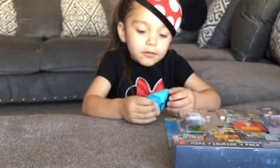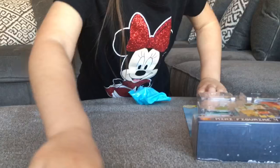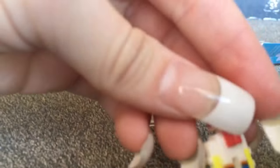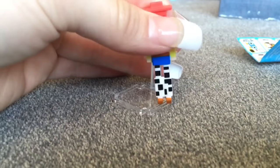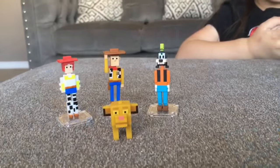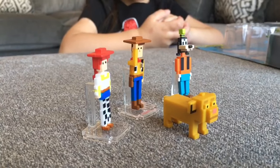Let's see what else is in the surprise pack. Oh, it's a stand! I think Jessie is going to go on it — there's a little square on the back of the figure and she just pops right in. We got two stands — they all come with stands! That way we don't have to lay them down.